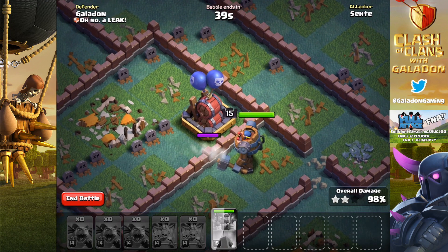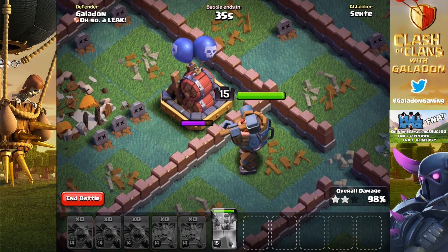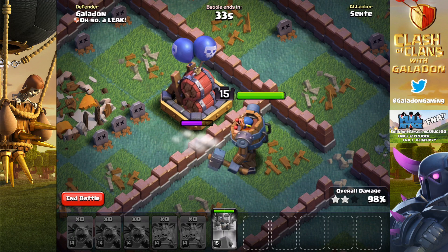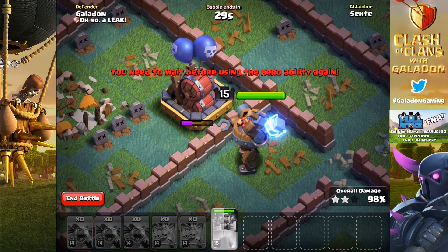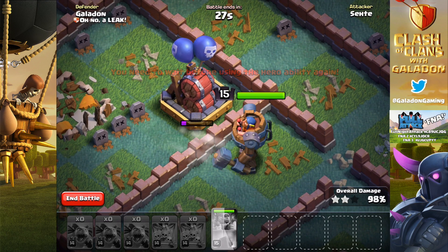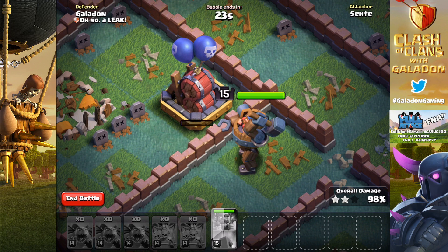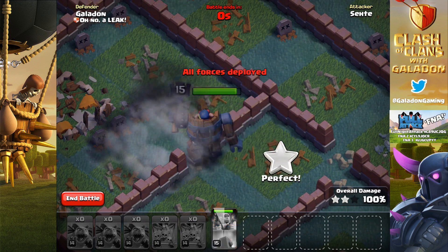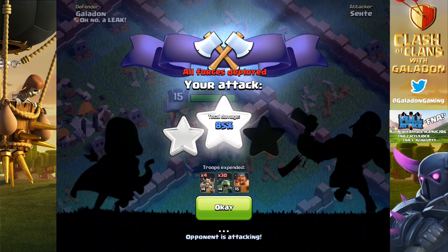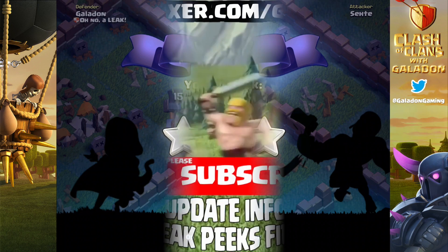We have not seen a change to the way the Crushers work, which is a little disappointing. I do not like the way the Crushers crush through walls and crush units when they are not attacking the Crusher. We will see if that gets changed in the future. The biggest and most exciting thing I see so far in the new meta of Builder Hall 7 is the idea that dirty Baby Dragon spam may no longer be a thing. It seems like it is going to be a little bit easier to grab 2-star attacks, so it will come down to percentage more often.